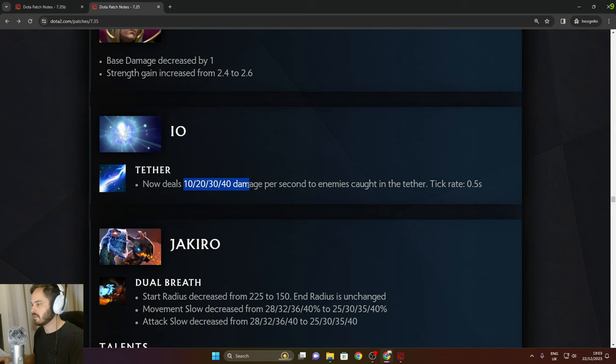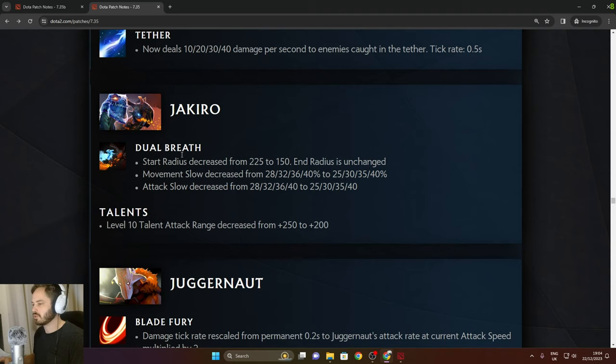IO: Tether now deals 10/20/30/40 damage per second to enemies caught in the tether, tick rate 0.5. Jakiro: dual Breath start radius decreased from 225 to 150, end radius unchanged. Movement slow decreased — same in the late game but worse in the early game.